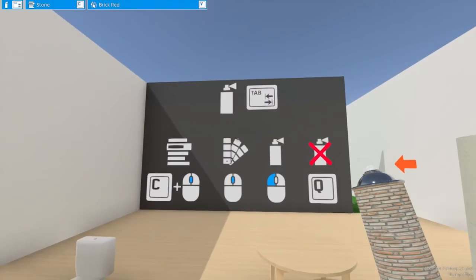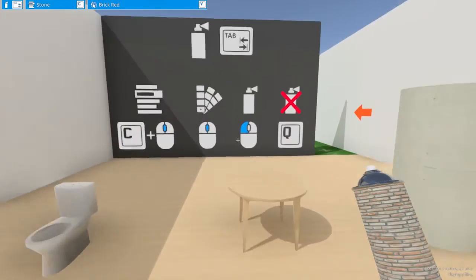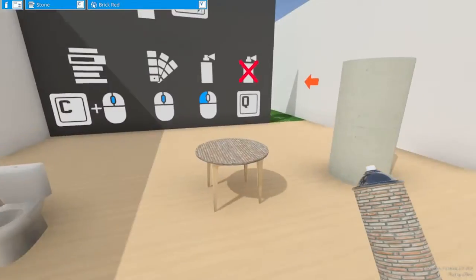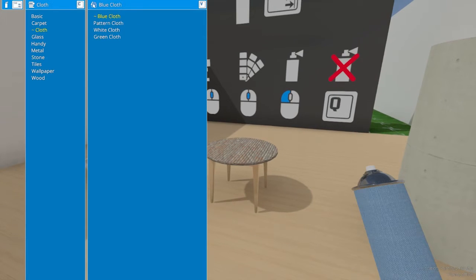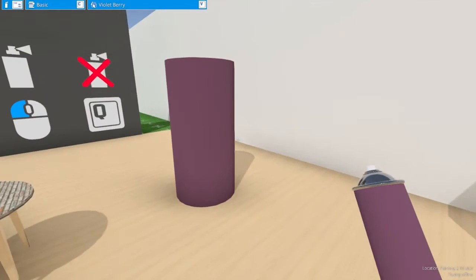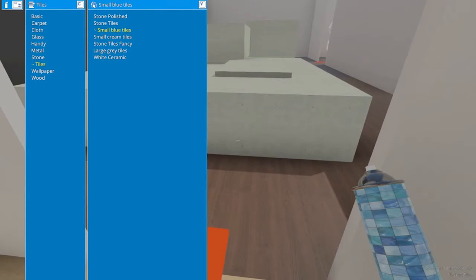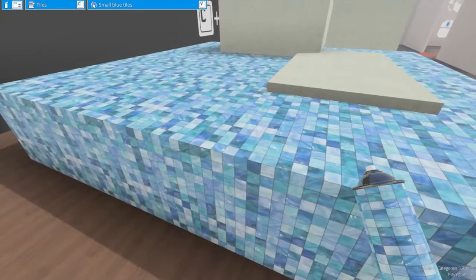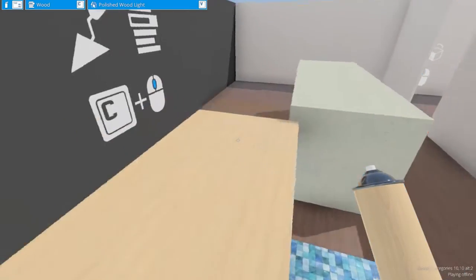But if we get to the spray canister that they have here, you can get the spray canister that has a brick texture on it. If you click on the table, it'll actually make the table turn to brick. If you press C again, you can get different categories based on what kind of thing you want it to look like. And you see a preview of what that will look like on the canister itself, which is really cool. I really like that a lot.